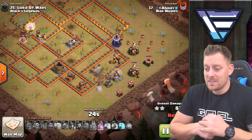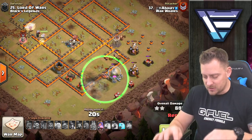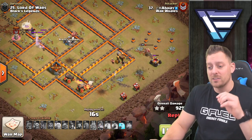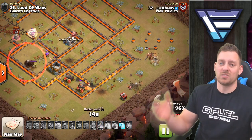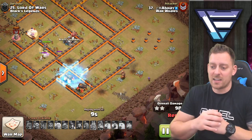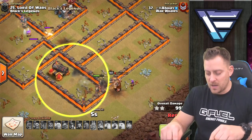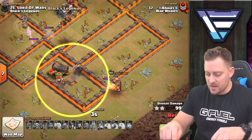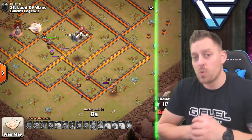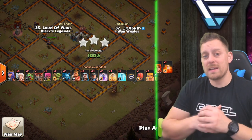The cannons recently received a nerf so they're not packing as much punch, but the miners are not suffering too much. It looks like maybe seven or eight miners are left, but the queen walk is what keeps this solid — even if all the miners went down, that queen walk is still going to secure the triple. There are actually more miners left than anticipated, and they take down that cannon to pull in the triple with help from the queen walk.